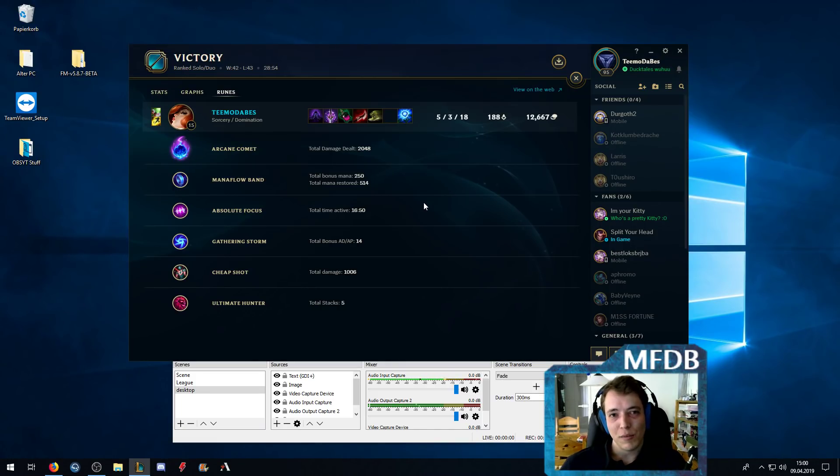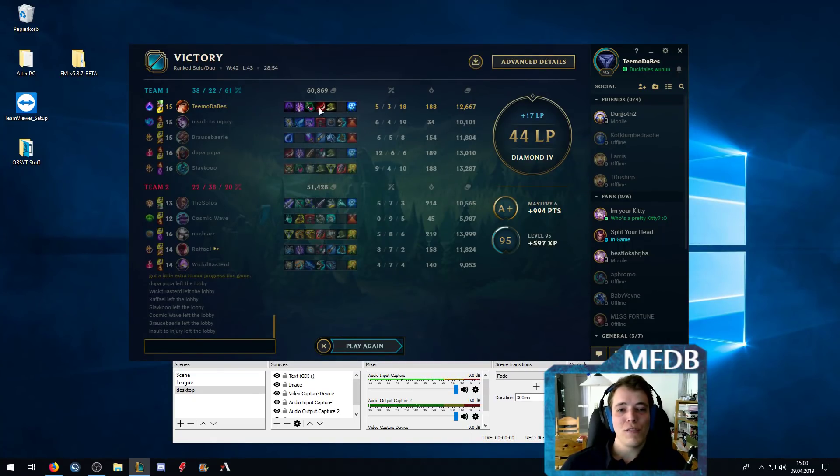You are very much reliant on your ulti in teamfights. So if you want to play an ult-heavy Misfortune build, this is a build you can go for: Arcane Comet with Manaflow Band, Absolute Focus, Gathering Storm, Cheap Shot and Ultimate Hunter, and with full lethality for your item build. I hope you enjoyed this. Maybe this helps you when you want to play the build I analyzed yesterday in my viewer game analysis. If you want more Misfortune content, there should be more on the screen right now. Tomorrow I will show you another variation of this build that does not rely on Corrupting Potions. See you next time, bye!